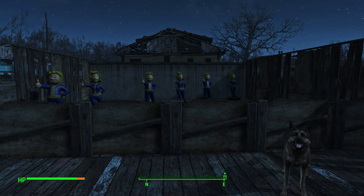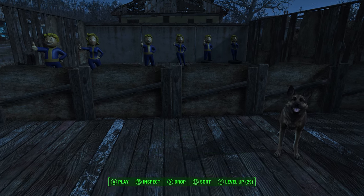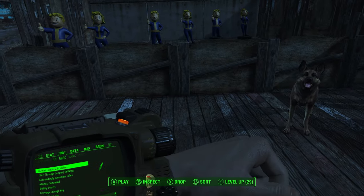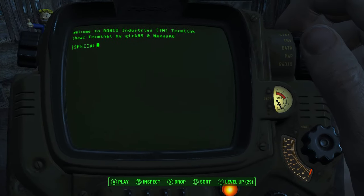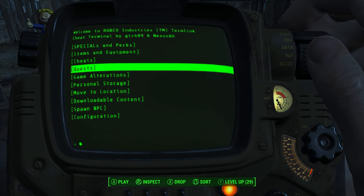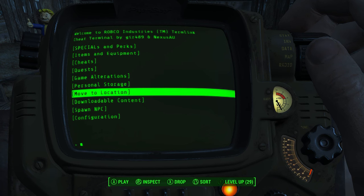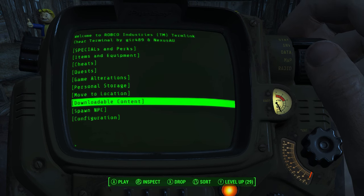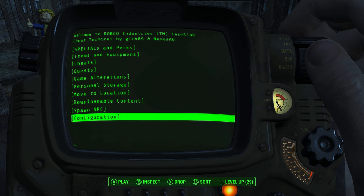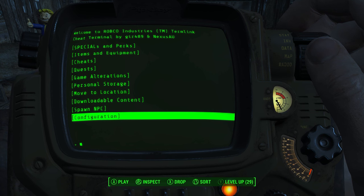It makes a cheat menu appear in your Pip-Boy. You see this menu called Cheat Terminal Portable — click on that and you have all the console commands at your disposal. You can add perks, items, actual cheats, quests you can bypass, personal storage, teleport to a location, activate downloadable content, spawn NPCs, configure other stuff, and even add mods. The vanilla stuff is really all you need though.